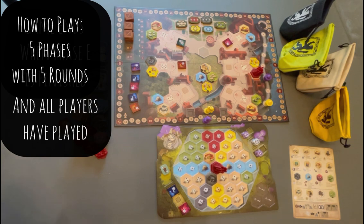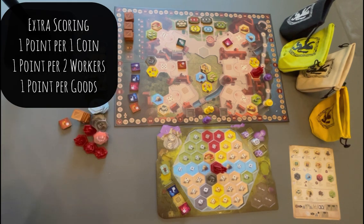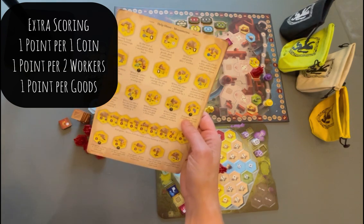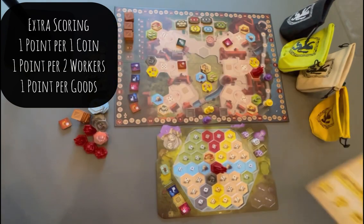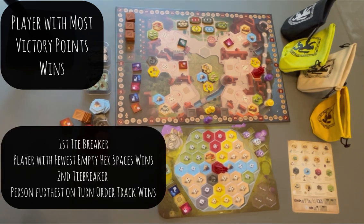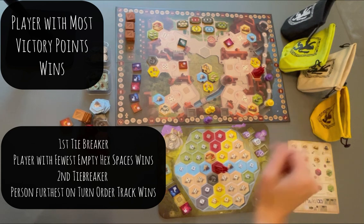Final scoring commences and each player receives a number of additional victory points for their leftover game components. For each unsold good tile, you would get one point. For each silver coin, you would get one point. For every two workers, you would get one point. And each placed yellow monastery — I think they are numbered 11 and 12 — will also get you victory points. The player with the most victory points wins. If there is a tie, the player with the fewest unused spaces on their board will win. And if there is still a tie, the tied player who is furthest behind on the turn order track is the winner.